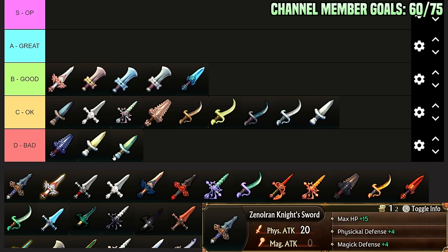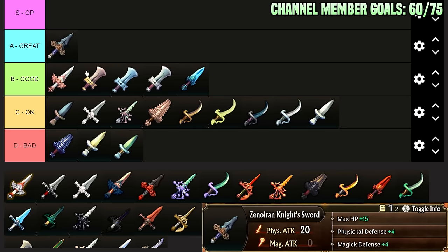Zenoiron Knight Sword: this is the Zenoiron Sword but beefed up — better physical damage, HP plus 15, Physical and Magical Defense plus 4. I think this is low A-Tier. You could use this in endgame — it gives good defensive stats and its damage is respectable. You can use this on most matchups and it's fine. It's like a really good filler sword you can use on a dude in an actual endgame team, assuming all the S-Tier swords are taken. Very serviceable.